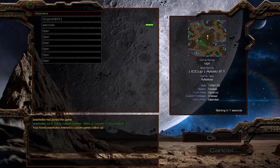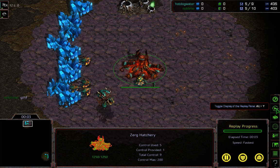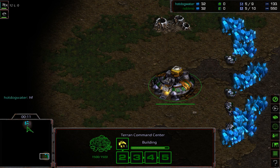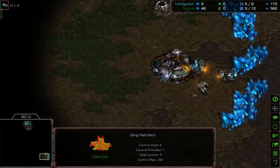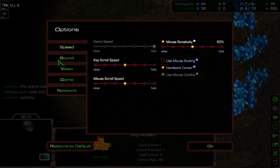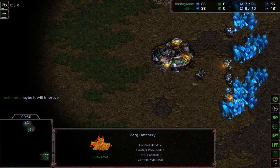Our first map is going to be on Aztec. We casted some games on this a couple weeks ago. It's Neo-Aztec, right? Even though the map isn't listed, I believe it is because it has that droppable net. We do have the low ground main, and as we noted before, that has a noticeable effect in PvT where Protoss can pressure down a ramp, but in ZvT it's a little less of a factor.